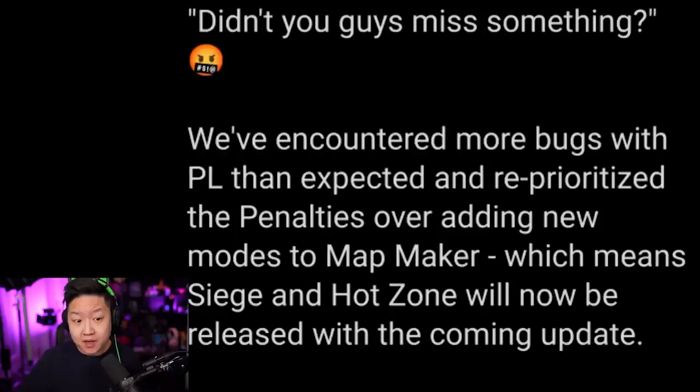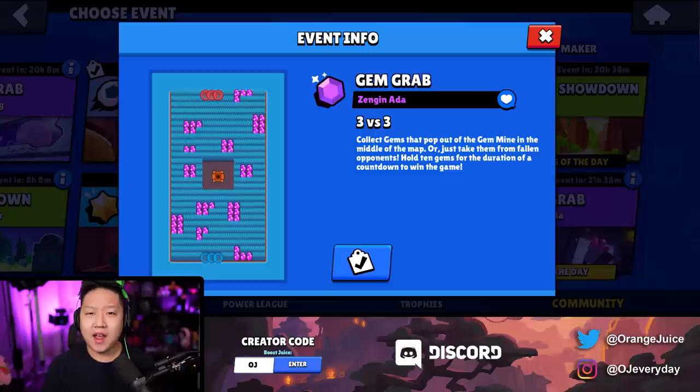On the topic of map maker, Hot Zone and Siege got delayed because they decided to prioritize Power League. Frank says they encountered more bugs with Power League than expected and had to reprioritize. So Hot Zone and Siege is coming next update.